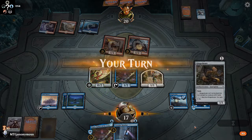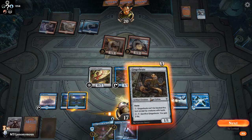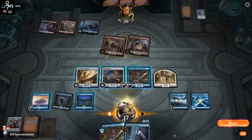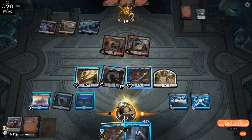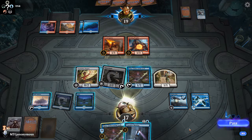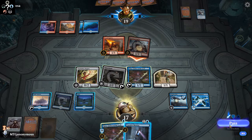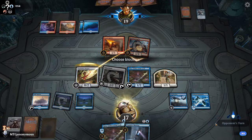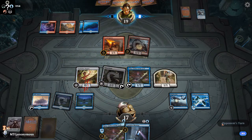My turn — Ginger Brute. We'll go ahead and get that out. I want to start dealing some damage. Let's see what they got. Block with the puppet. They're going to have some combat trick... no combat trick. Weird, okay.